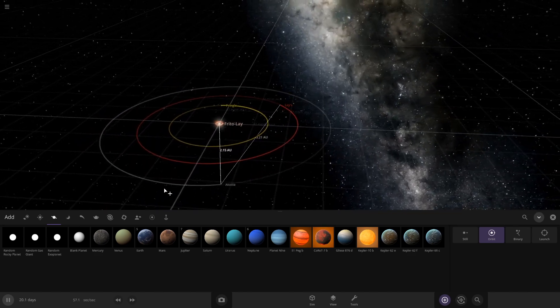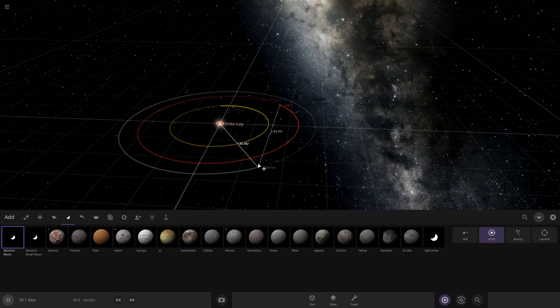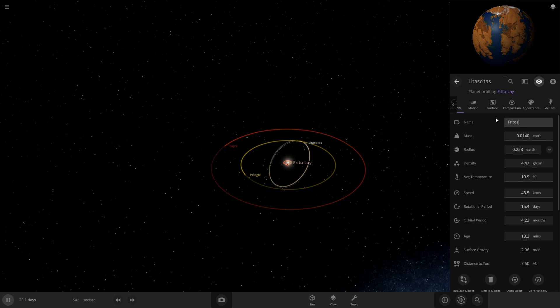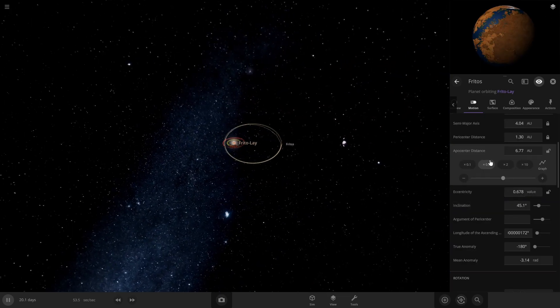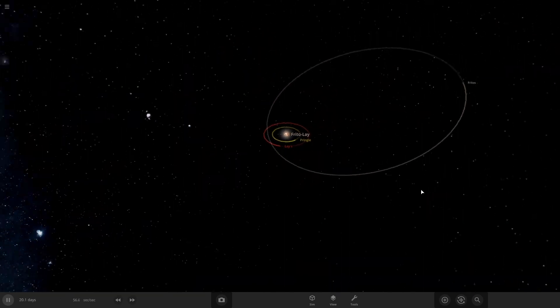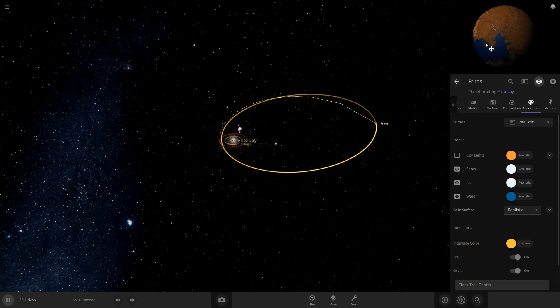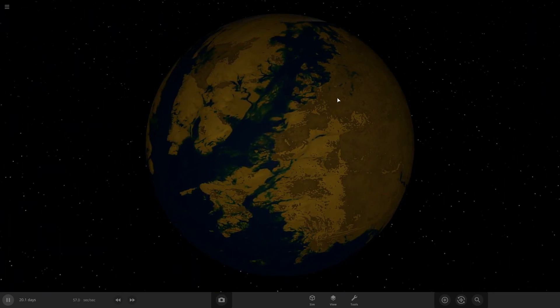Next planet — I think we need a random highly elliptical asteroid, but I kind of want it bigger, like almost a dwarf planet. I want it to be a lot more elliptical, and this one is actually going to be Fritos, because I feel like Fritos is more of a wild card chip. It gets pretty close within the Lays orbit. Let's change the interface color. I'll keep the water — I don't know why, it just looks cool. There's our Fritos!